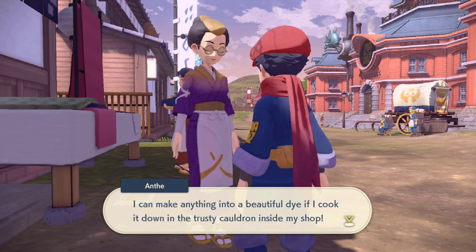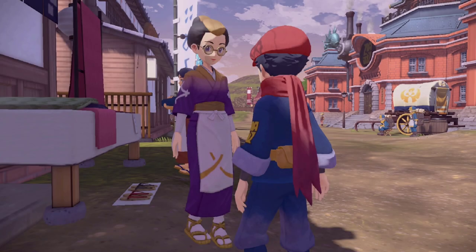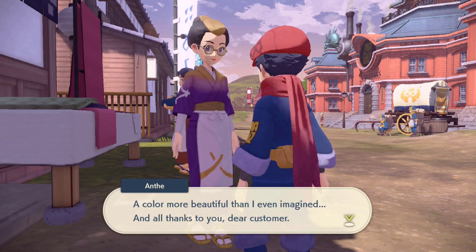You should be able to get one of every color shard while you're in that distortion. And then, of course, you simply bring them to Anth, and you complete the request. Not too bad, aside from having to get the distortion in the first place.